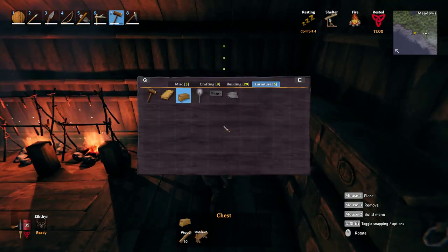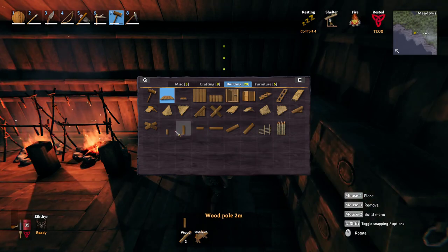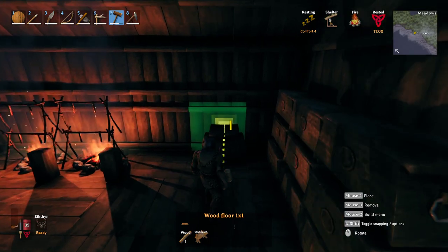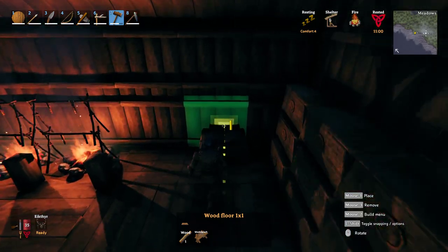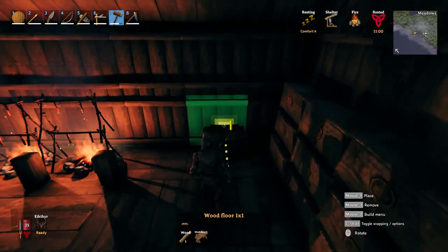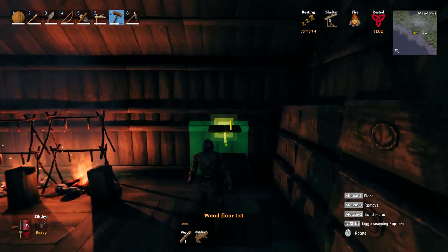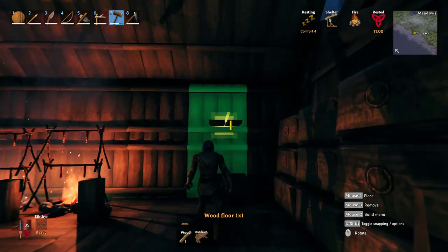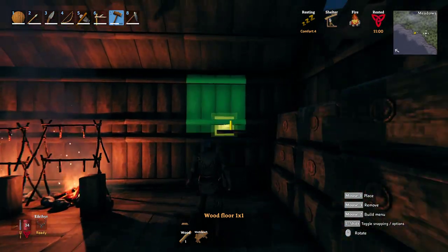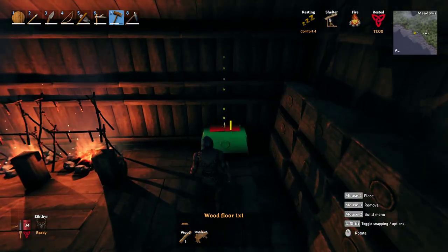You can't stack them like this directly. What you do is go to building — you can use anything, but I realized there's a little one-by-one floor tile. You just kind of fiddle with it until it's right above the chest. It has a snap too — see how it snaps? If you hit shift, it gets rid of the snapping. So hold shift and that's just another little building tip, because the snap can mess you up a little bit.